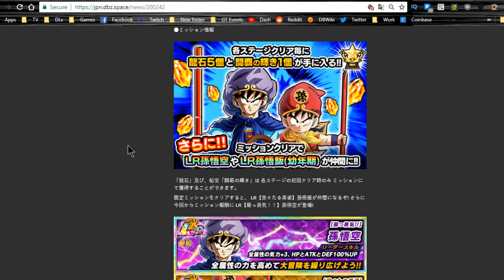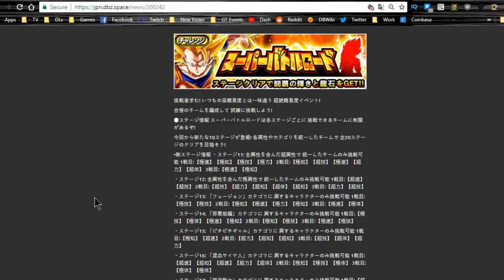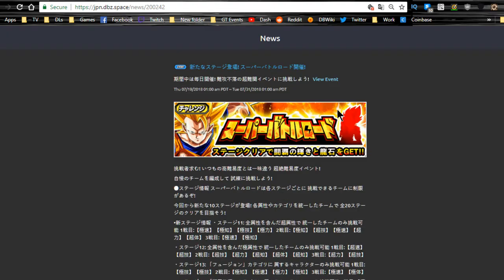First things first, we do have the new Super Battle Road events available with the new rewards — that's gone live and it's available until 7/31 daily. I highly recommend doing it, especially if you have the teams. This Super Battle Road is specific to category systems, so if you have any strong category leads you should be able to do it. The reward is a Goku with the same leader ability as the thousand-day login Goku — ki plus 3, HP, attack, and defense plus 100%.